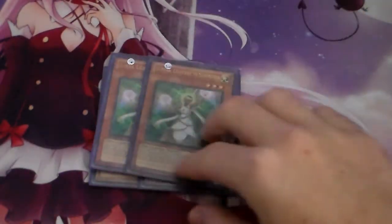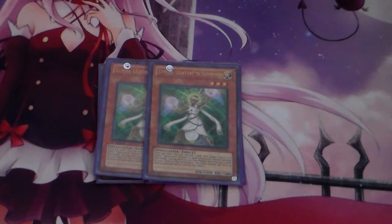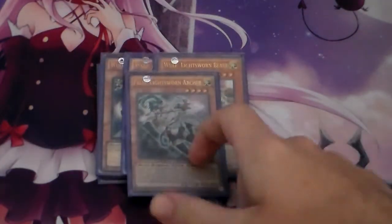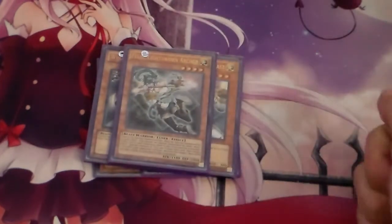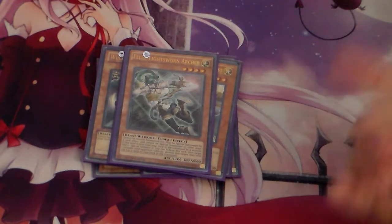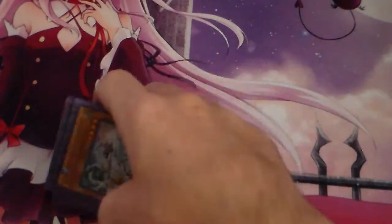Then we've got double Lumina. Usually I want to summon the Raidens off of Lumina. Lumina's here just for those Link plays, because she's really helpful going Lumina into Lumina into Raidens or into something else. Then we're running the 4 Bricks, which is the Triple Wolf, and I'm actually running 1 Felice. Felice is here because it's a target for Curious — you can send Felice off of Curious and then Special Summon her. She's a level 4 Tuner, so you could go into a Synchro Summon, or activate her effect: Tribute her, pop a monster on the field, and it's really good.